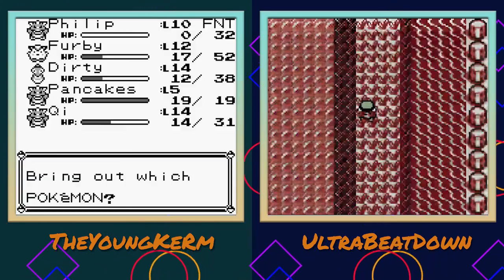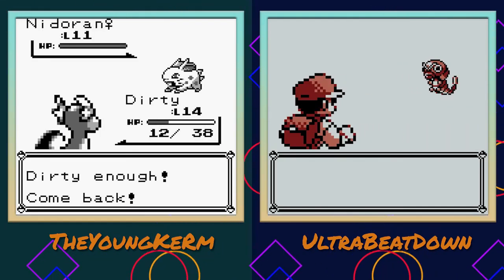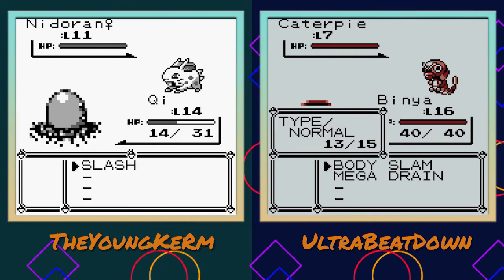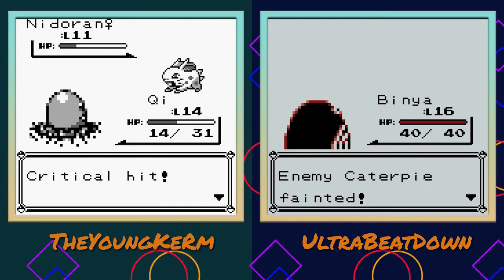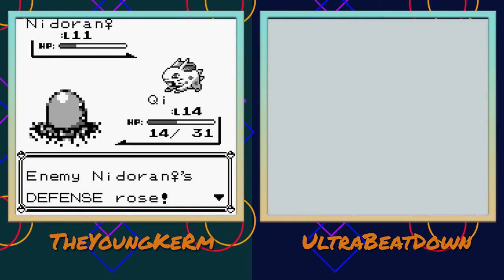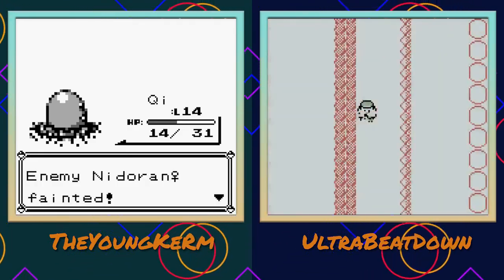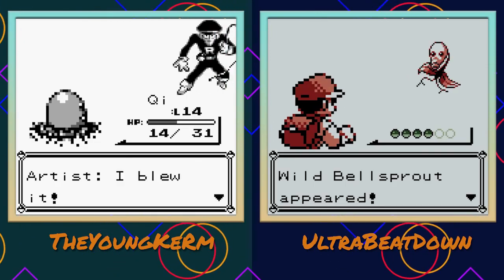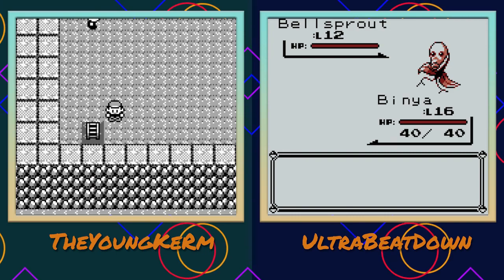Let me check if there are any new encounters over here. A Caterpie - I don't know about Caterpie. Using Defense Curl - go for it, Nidoran Female. I definitely should have grabbed more beverages before we started. I got a mason jar full of water because I am a hipster.